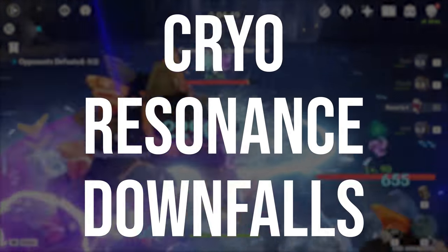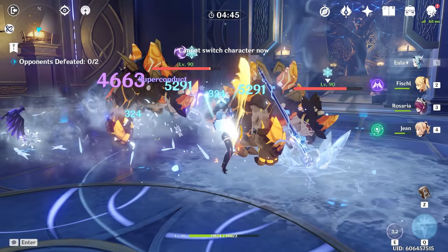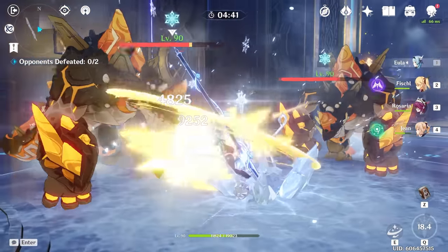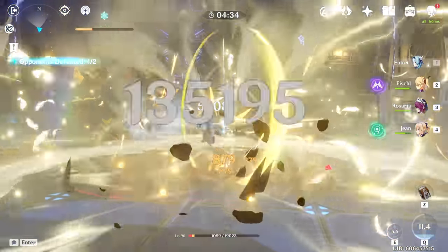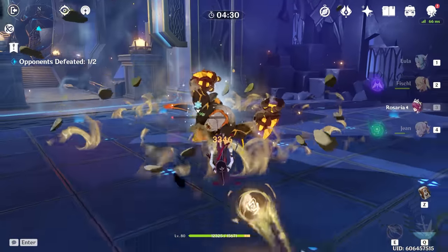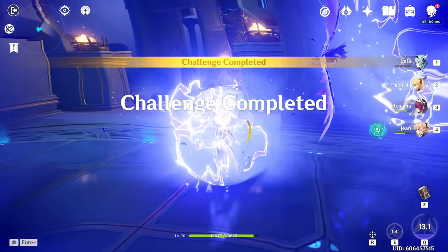Cryo Resonance is without a doubt one of the strongest elemental resonances for any cryo DPS, as the free crit rate makes it much easier to build characters by eliminating some artifact RNG and allowing you to invest more into crit damage. You're also likely running an Electro character on your team to proc Superconduct, as it is the easiest way to do more damage with Eula and is almost necessary against a large number of enemies in the game.